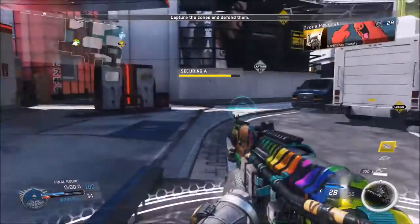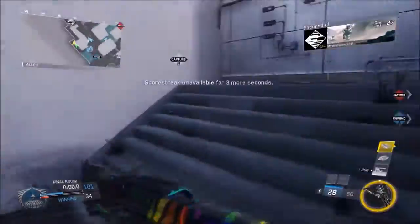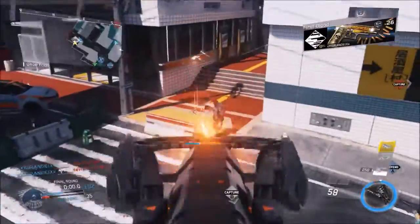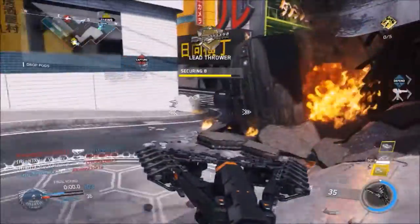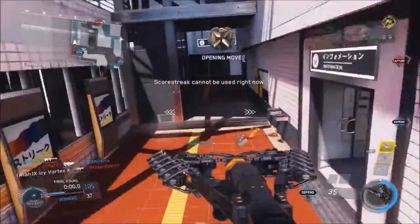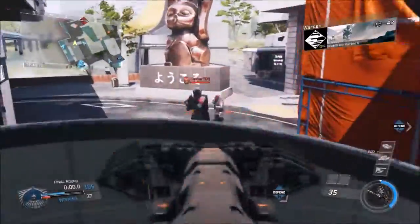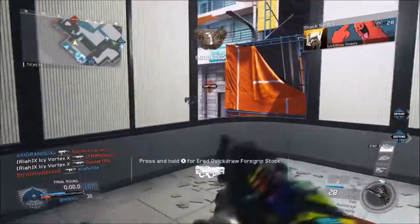The next two tips kind of go together. The first one is to try to keep your crosshairs where you think the enemy is going to be. Don't walk into a room or around corners aiming at the floor, because then when you see somebody you're going to have to pull your crosshairs up to get them. Try to keep your crosshairs in the middle of your screen, aimed where their chest or head is going to be.